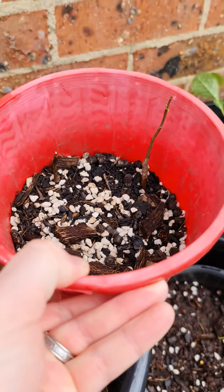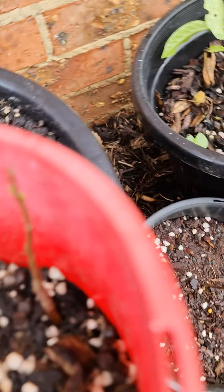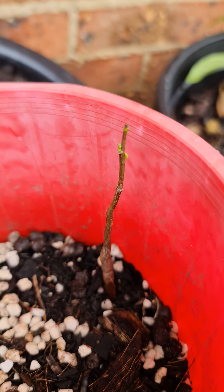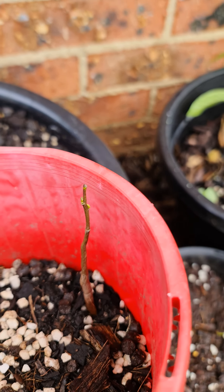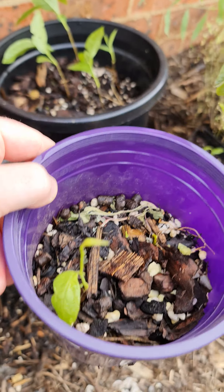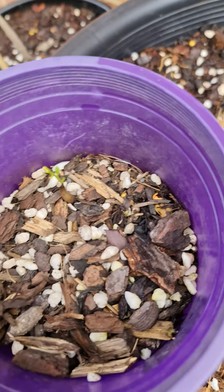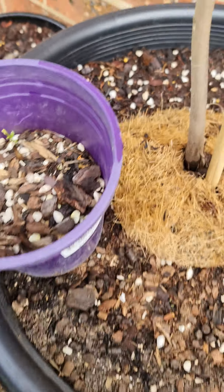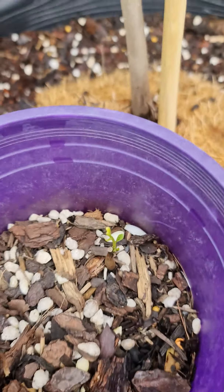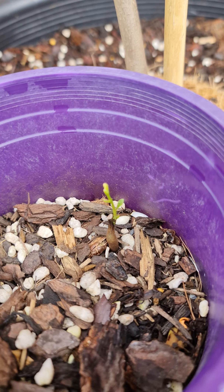Even though this pot here has been abused, these are the exact same seedlings. Look at the little green growth coming out of that - this will actually come back. Here's another one in another pot that's been fairly abused but it's coming back. These ones here were similar sticks in the last few weeks, and I gave them some rain. This one here is one that was so neglected I didn't even realize it was still in a pot - still alive, and it's a pawpaw.